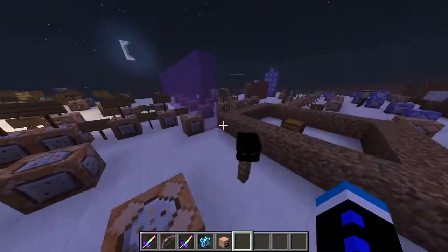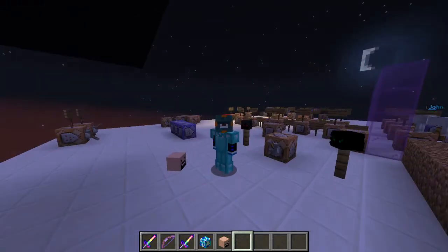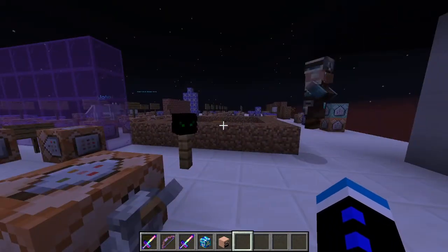If you want custom blocks and stuff that are heads, you should just go on the internet and find those — they'll probably have copy-and-paste commands. Skull owner player heads are just easier than using those, because those commands are really long.